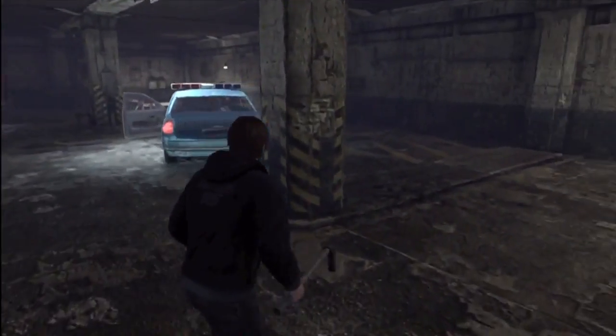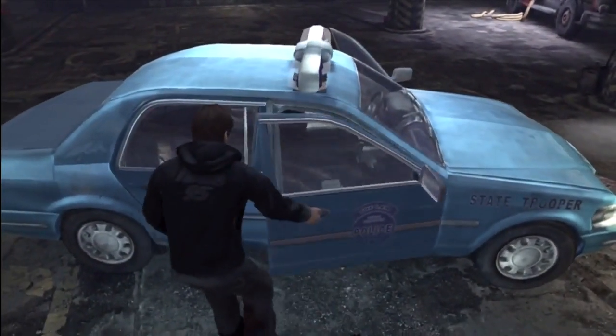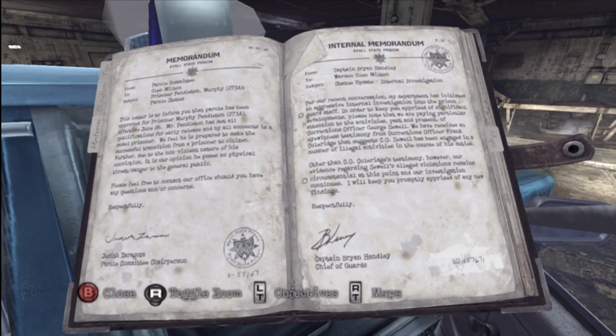Now this is in the basement of the Centennial building — the garage. Come over here to the passenger door of the police car. And there's going to be a mystery on the passenger seat.